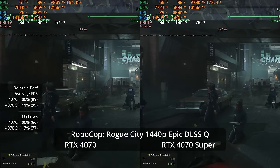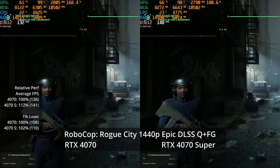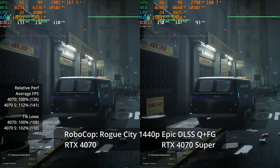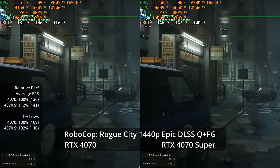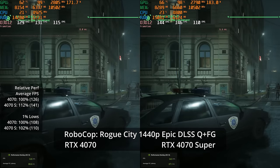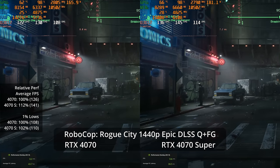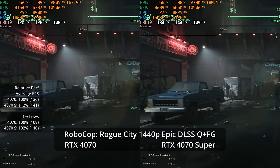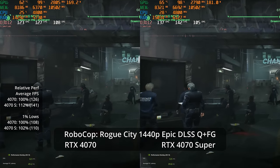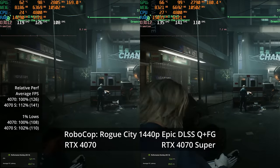With quality upscaling you can max out the game and get very high refresh rates. Since RoboCop features DLSS 3 frame generation, and we're already near 100 fps on the Super, kicking on frame gen feels responsive and image quality looks good. That gives 141 fps versus 126 — a 12% advantage for the Super — with both cards over 100 fps even in 1% lows. At 4K Epic settings, it's 37 fps on the Super versus 32 on the non-Super, a 16% advantage.